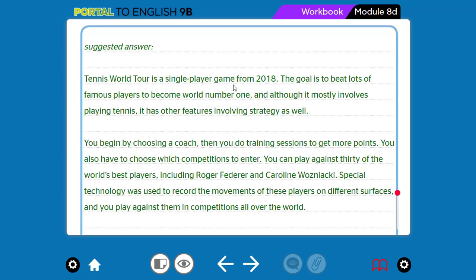Now let's have a look at this model answer of writing a game review. Tennis World Tour is a single-player game from 2018. The goal is to beat lots of famous players to become world number one, and although it mostly involves playing tennis, it has other features involving strategy as well. You begin by choosing a coach, then you do training sessions to get more points. You also have to choose which competitions to enter. You can play against 30 of the world's best players, including Roger Federer and Caroline Wozniacki. Special technology was used to record the movements of these players on different surfaces, and you play against them in competitions all over the world.